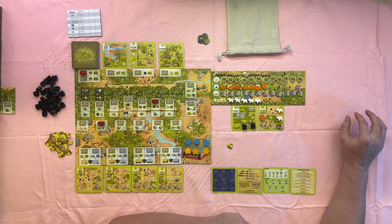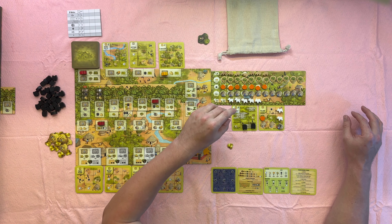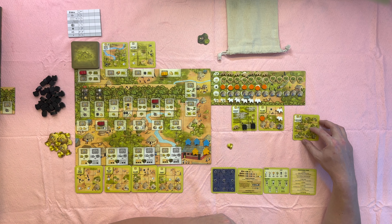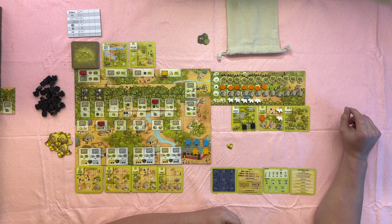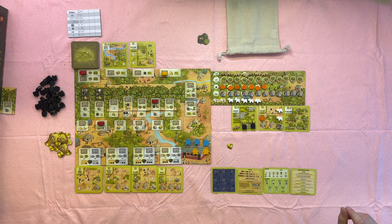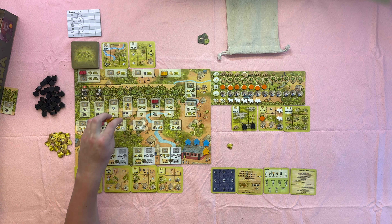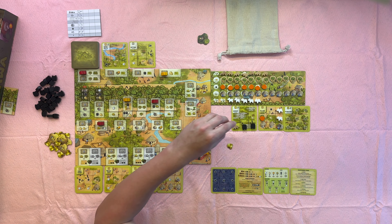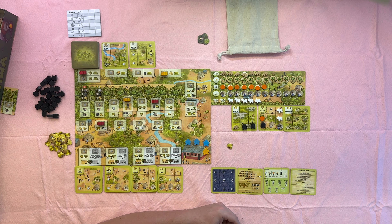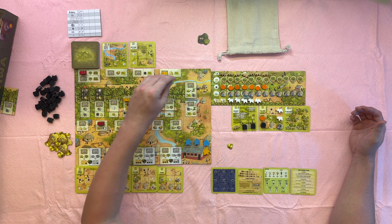It looks like I need to get some kind of trees out here. I'll get a wild animal, and I'll take this plantation, which will give me plenty of tree options. I need more bats too. Let me double check the rules here. If I remember right, this action space says I could put a bat on an empty village — so I will. I could get a wild animal or two bats. Let's do two bats.